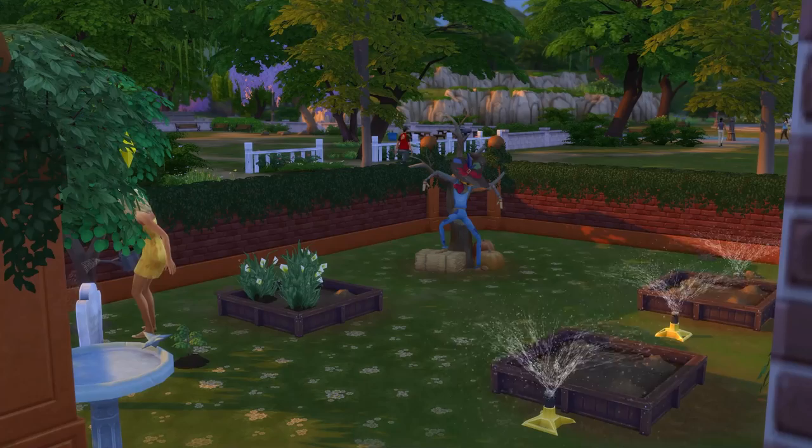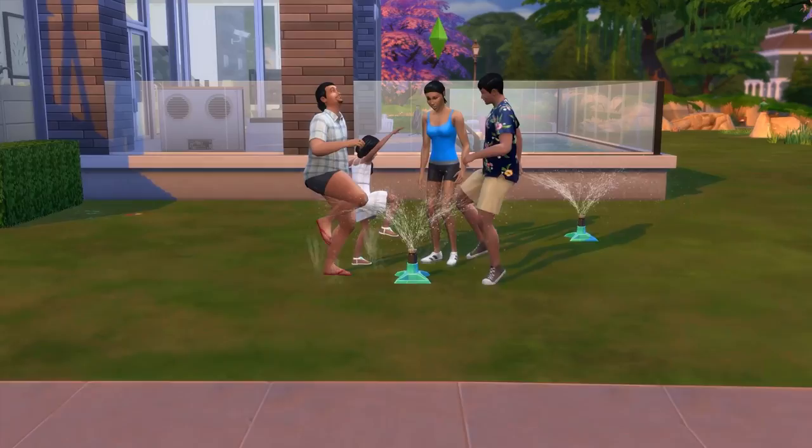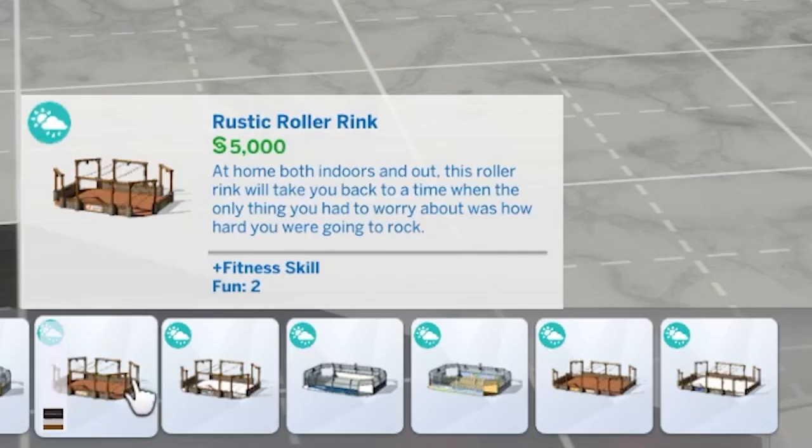Back to an underused object being the sprinkler. This nifty object will water your plants for you, and sims can play in it too — we love a dual use. Definitely an object that is both useful and can add some backyard entertainment to your game, no matter how silly your sims look playing in those sprinklers.